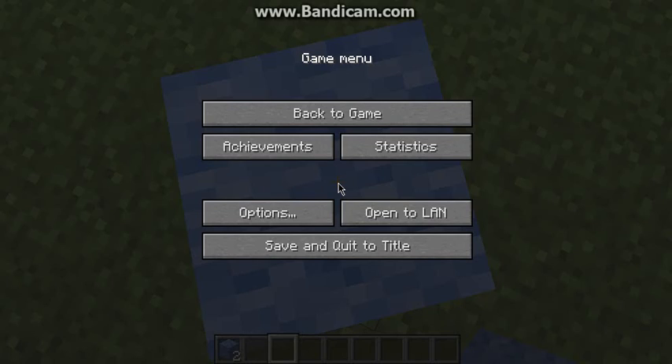Now I'm going to press Q. And then you're going to keep pressing it until the wool gets to your inventory. Wait, I'll show you.